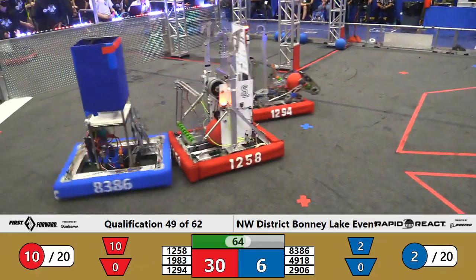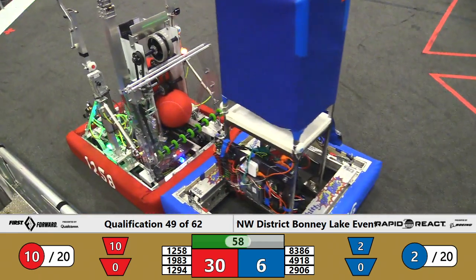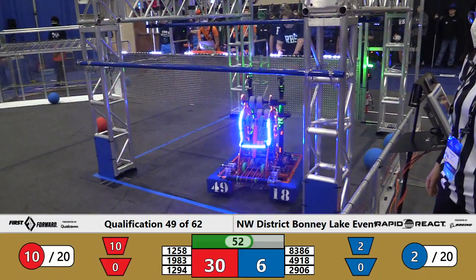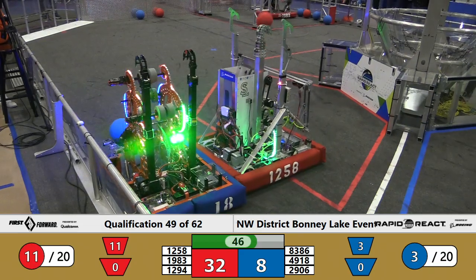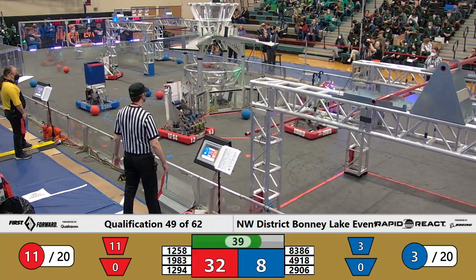83.86, the Iron Goats, working on Seabot — those two bots tangling near the Red Terminal. But that leaves space for our big scorers. Roboctopi one for two for the Blue Alliance. 19.83 one for two for Red in the upper hub. And here comes Pack of Parts as the Iron Goats arrive just in time to knock that first shot off base, and the second — nice defensive effort from 83.86 to slow down the Red Alliance.